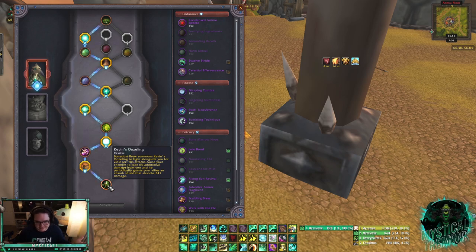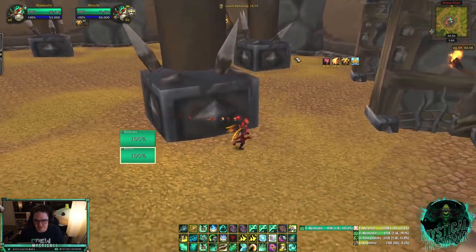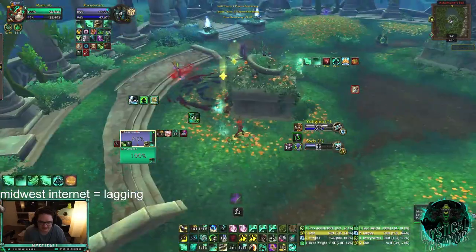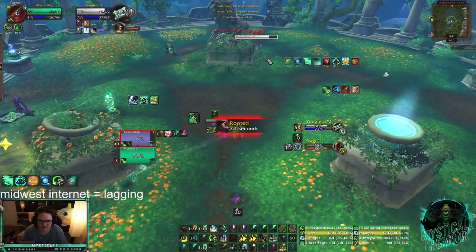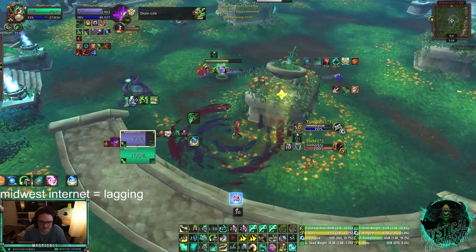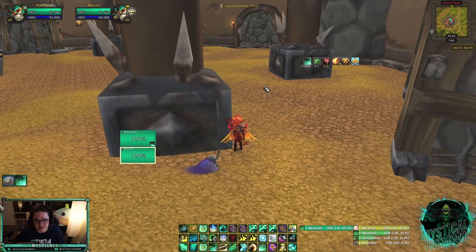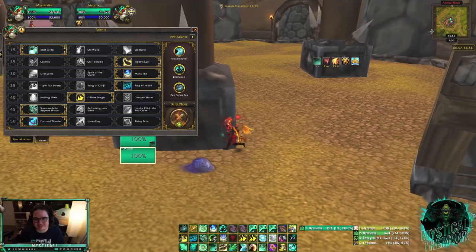The final Soulbind node is Kevin's Oozeling — when you use Bone Dust Brew, Kevin stands by your side, attacks your target, and has a chance to shield your teammates. Kevin's main practical use is keeping enemies in combat: if the enemy healer is near a pillar trying to drink and you can't reach them, use Bone Dust Brew and Kevin will attack them, keeping them in combat. You lose out on some healing, but if the healer is drinking they're probably behind — so it's a great way to stop healers, Rogues, or Druids from drinking.